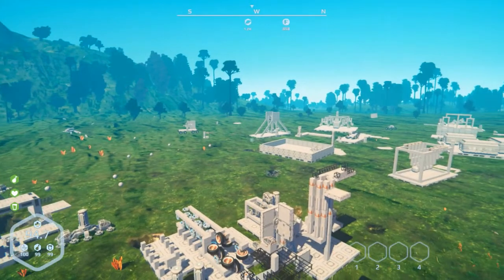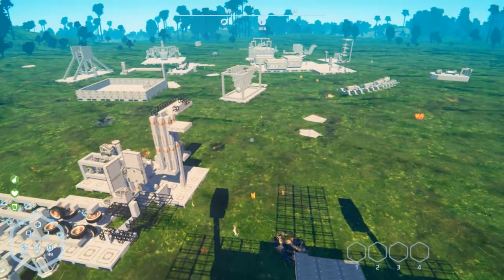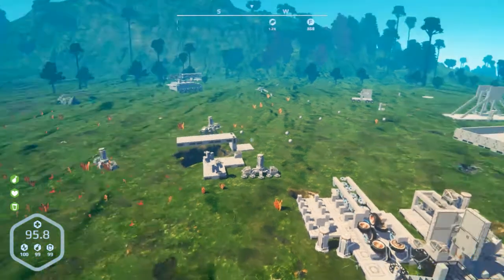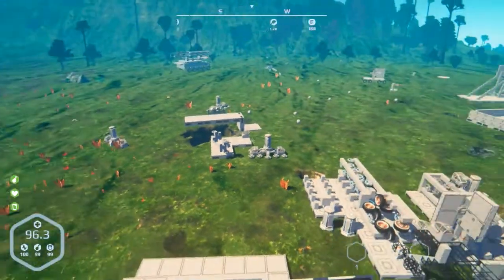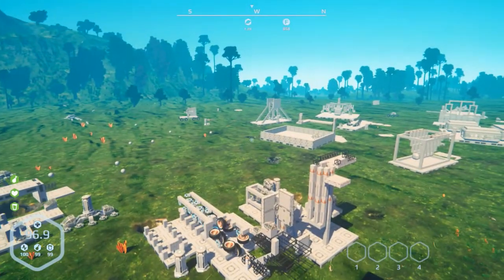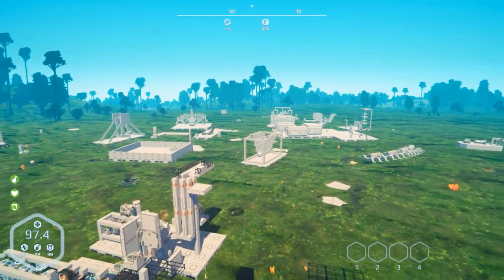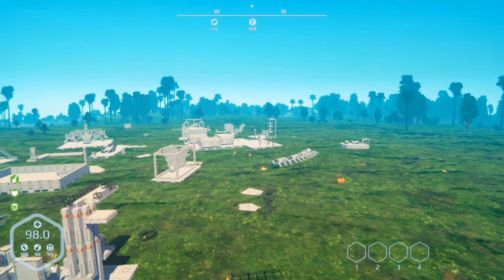Hey everybody, it's BC here, welcome to another episode of Planet Nomads. I'm back in the old lab right now. This is essentially a starter for our update today - quite the episode we have. We are now in version 0.8.3, and one of the changes is that Rex and lootables now spawn at the correct main crash site, which is actually that foundation right now.